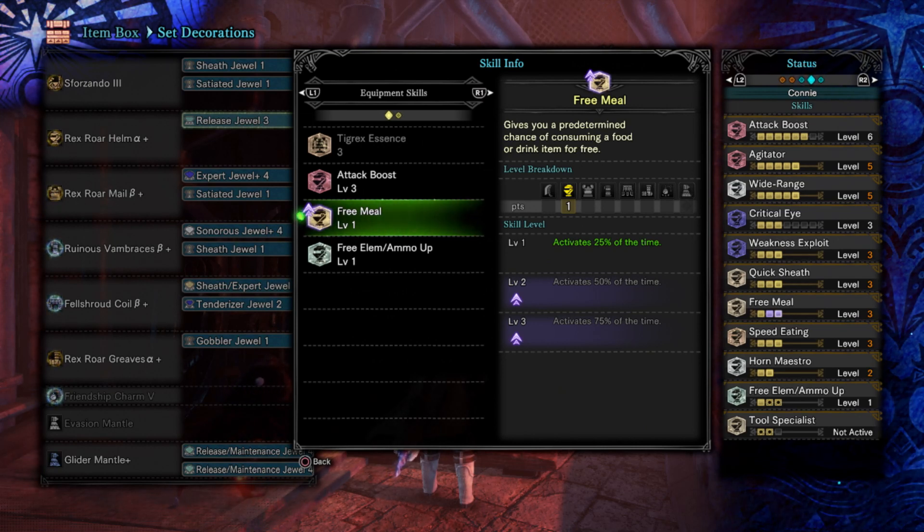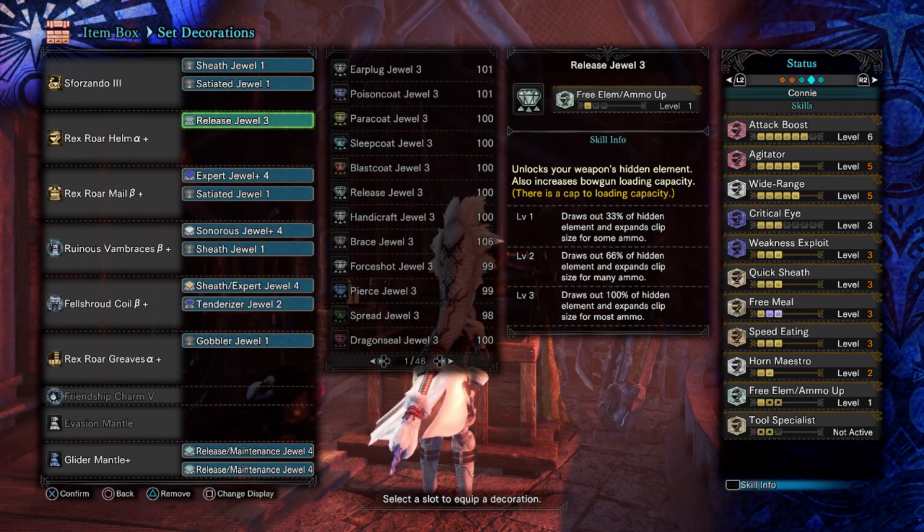What that means is your items will last 4 times as long — they'll only be consumed a quarter of the time, which is pretty crazy. Those 10 mega potions you brought will last the equivalent of 40, so you barely even need to bring combines. Aside from the DPS skills, we have quick sheath so you can sheath up and heal your teammates quickly if you need to. We have free meal, speed eating, wide range obviously, and also 2 points of horn maestro. The thing about hunting horn is you've got to divvy up your time between DPS, keeping up your songs, and then focusing on healing and buffing your team with items — that's a third thing which is quite complicated. Horn maestro is almost essential for this set if you're playing horn, because it means you can focus a little bit less on song upkeep and a little bit more on all the other things you have to be doing.